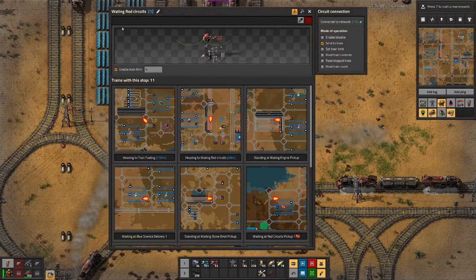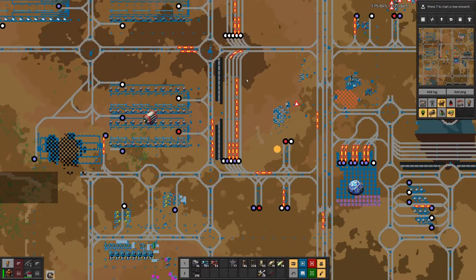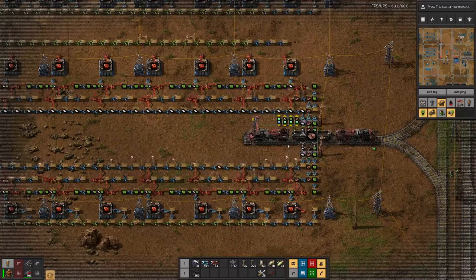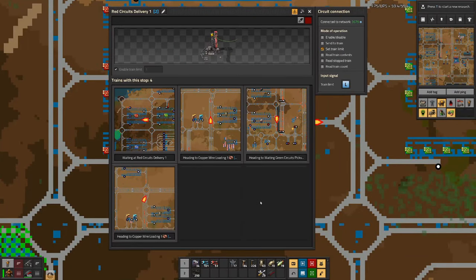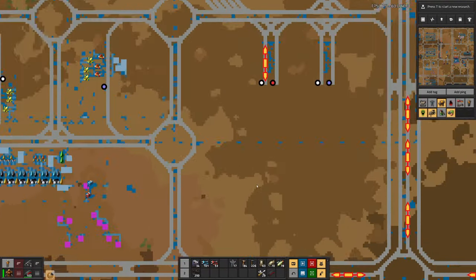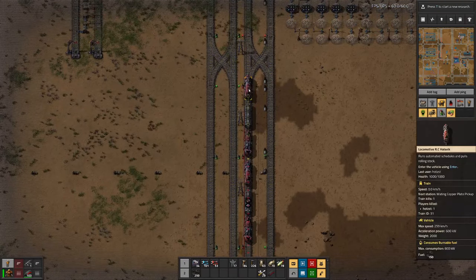We have a train line waiting for red circuits — not surprising. Coal field has one train waiting. Here we probably could do with a bit more supplies. We only have four trains doing the supply run, and three out of the four are waiting to pick things up. Some are stuck behind here. We should sort that out at some point.